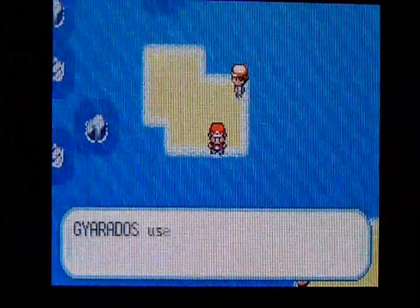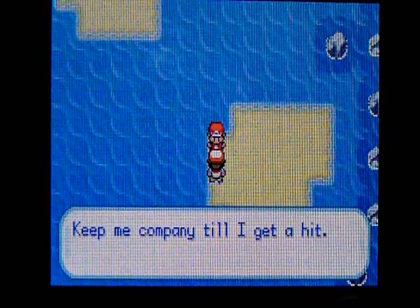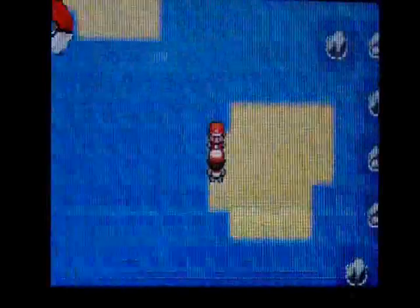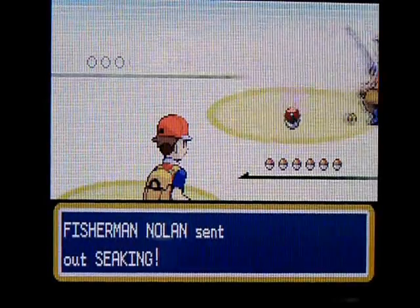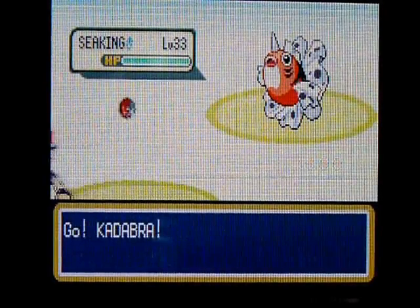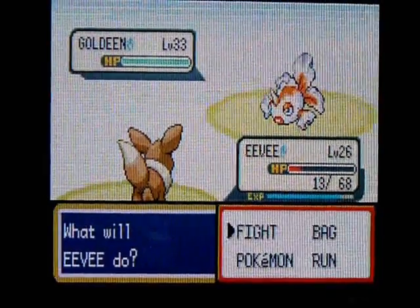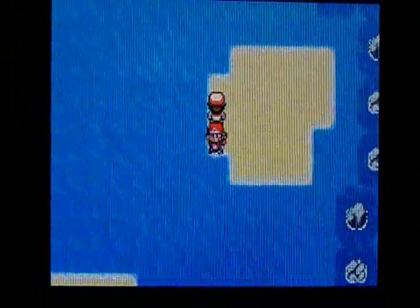Continuing on, there's another little patch of land down here — and yes, another Fisherman. Fisherman Nolan has two Pokemon: his first one's a Seadra, level 33, and his next Pokemon is a Goldeen, level 33. And we continue on down the route.